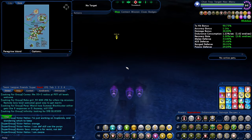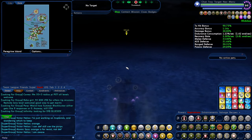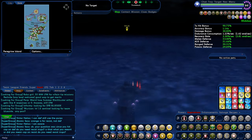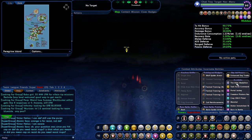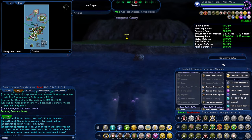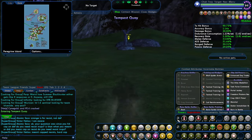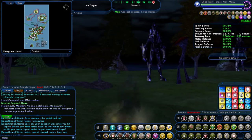We have one more accolade to go over before I'm done with my series, as far as hero side anyway. I have yet to decide whether I'm going to repeat this for the villains, because they are different — they give the same bonuses but they call them different things. As I mentioned in my previous video, I have not only the Atlas Medallion but also Marshall, and it's the same icon because it's the same accolade. If I were to go to the villain side, all these ones that I'm getting — if there's a villain counterpart — I would get them just for free.